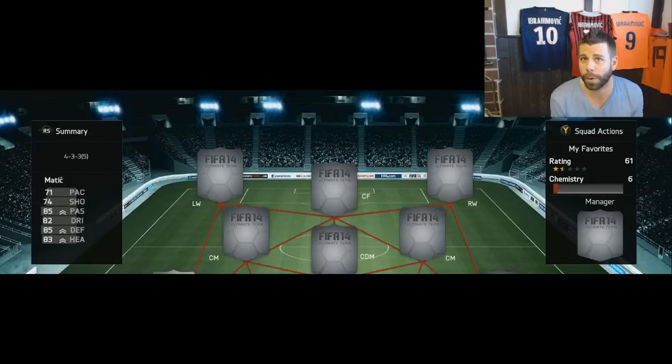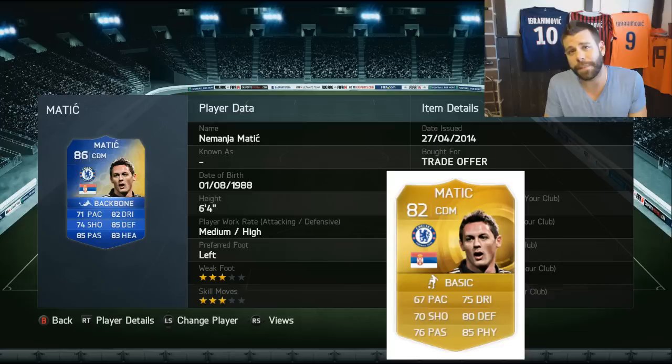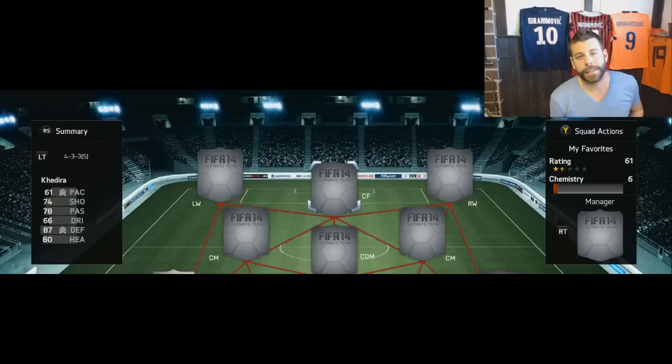Up next is a card I never would have thought would feature in my favorites - after building a full Chelsea team, the Serbian beast Nemanja Matic has become a staple in almost all my BPL teams. What I love about this card is his left foot on top of his medium-high work rates and six-foot-four frame. He works really well as a left CDM in a dual center defensive mid formation - him and Yaya together are just beastly. His UT15 stats show a boost he deserved after a great season for Chelsea.